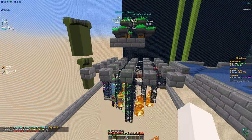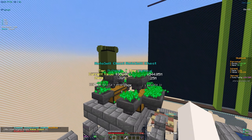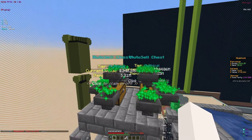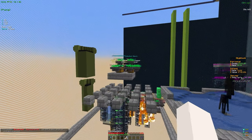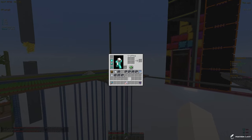In our current mob farm, we do have these auto-sell chests, and currently both of them have around 340 mil each, which is pretty insane, and that adds up to about 700 mil in total. But we're going to wait on claiming that until we get a booster so we can get more money from that. But let's go straight to the farm.